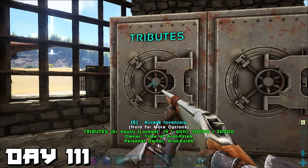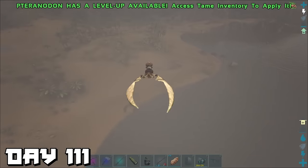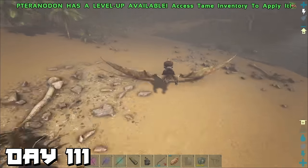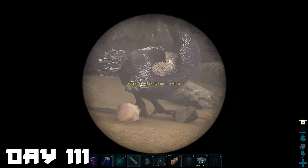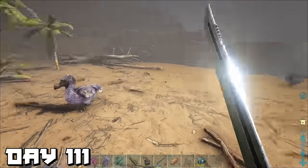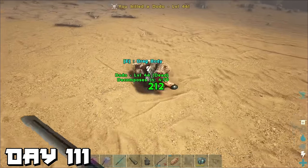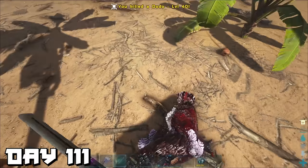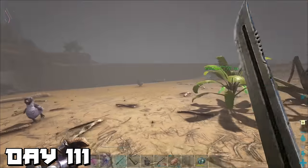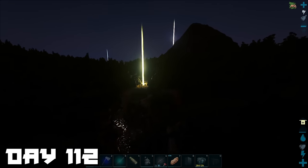Day 111 — we placed down a vault and named it 'Tributes' because that's where we're going to put tribute items for the bosses. We then went on a hunt for a high-level dodo. I couldn't find a single good one — the highest we found was level 84, so we did the old slicey-slicey. We kill lower-level dodos to force a higher-level one to spawn.